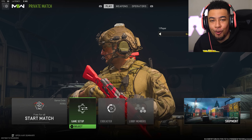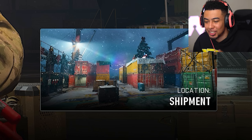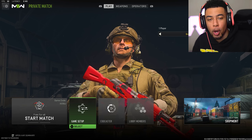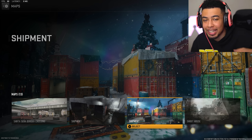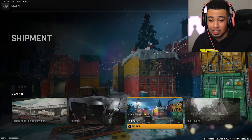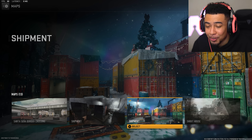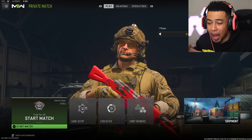Alright boys, I don't know how I did this but for some reason I have Christmas Shipment as the map I'm about to load into in custom games. Before any of you think I'm hacking or anything like that, I don't even know if this is supposed to be accessible. I just went into custom games, went to my game setup — I was going to pick a different map for a thumbnail but there were two Shipments, and I realized one of them is the Christmas one which isn't out yet. I believe this comes out around the 21st of December. I've put some bots on so we can actually play a game.